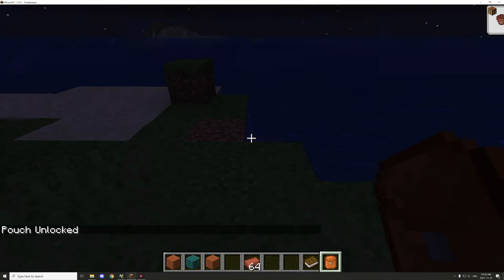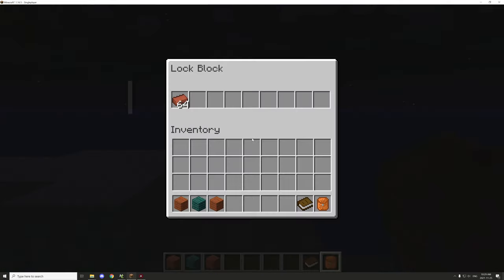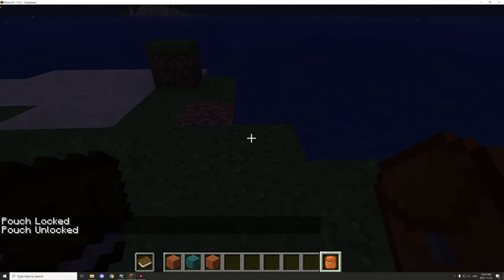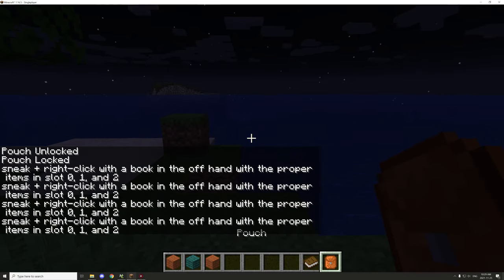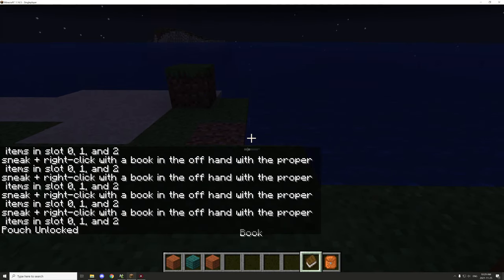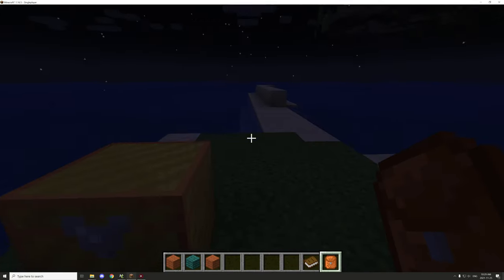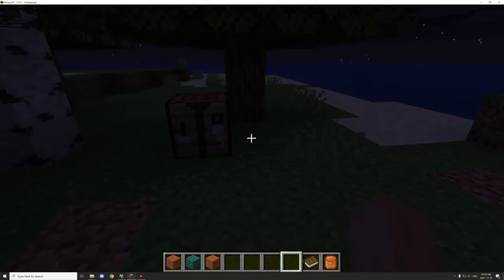To demonstrate, we can put some stuff in the inventory — we'll put some bricks in there, and you can see the item updated. We're going to lock this up again, then unlock it. Let's lock it, demonstrate that we can't open it, then put the book in to unlock it, and as you can see we still have the bricks. That's basically how that works.